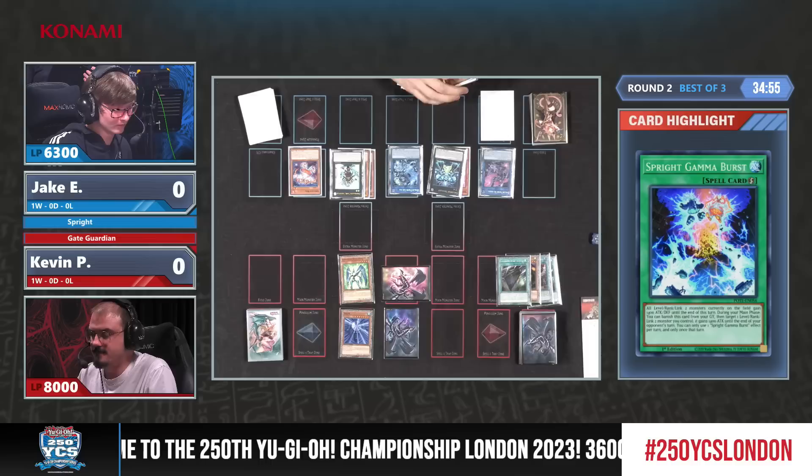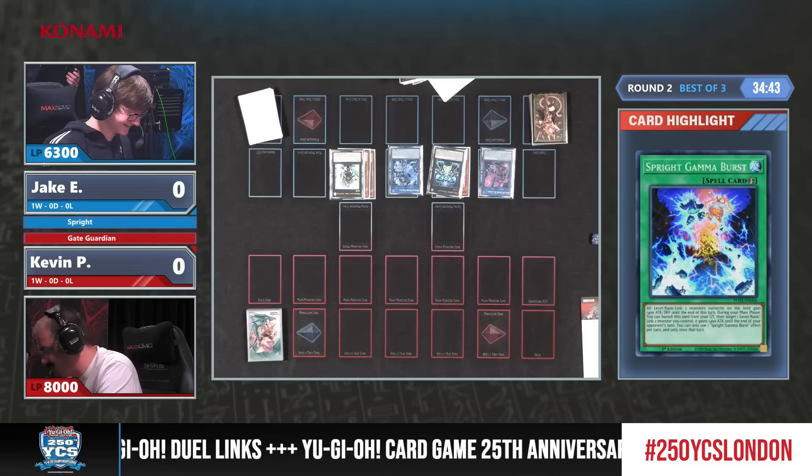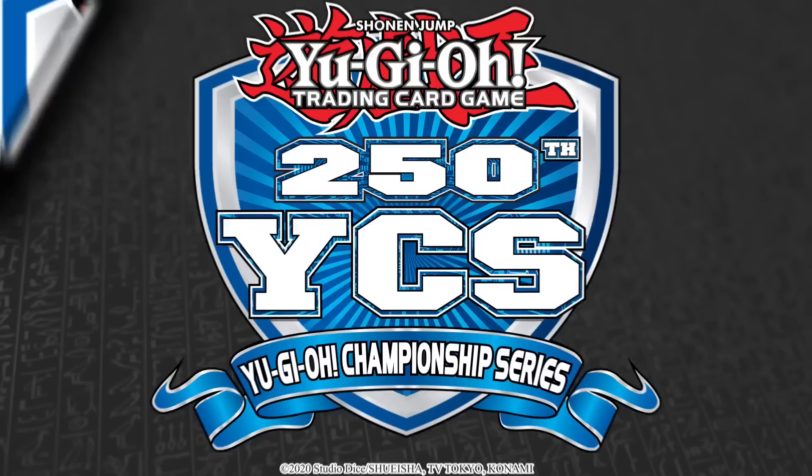He's getting rid of one of the Reds by Xyz summoning into Beyond the Pendulum — Nibiru. Don't forget he also has the effect of Kisikil. He does not forget. Also a lack of fear for the face-down card — if you can just leave up a big Gate Guardian and your opponent has one face-down, most of the time it's probably not going to be Mirror Force. That leads to Kevin picking up his Gate Guardian cards — Jake wins game one with his Live Twin Sprite strategy.